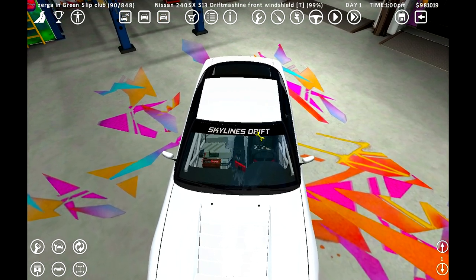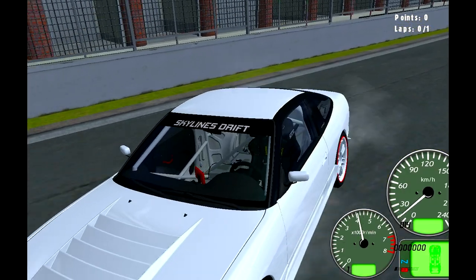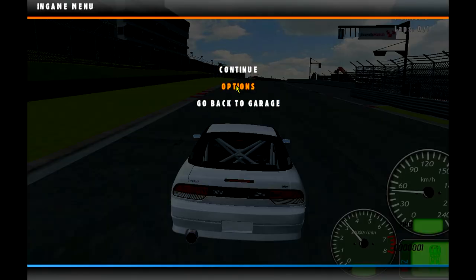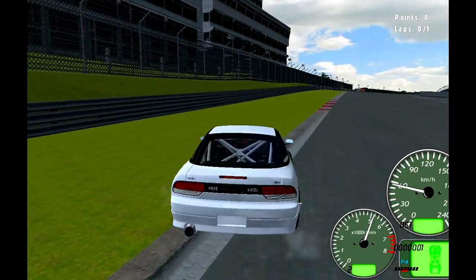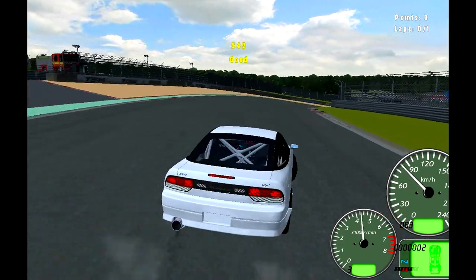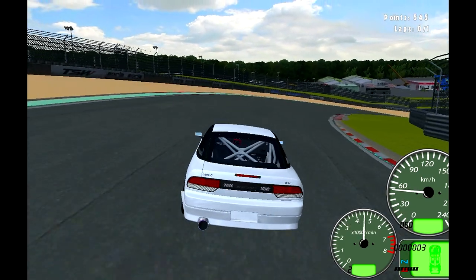Since this is a drift game, let's go see how well this thing drifts. This is auto and it's shifting. That's nice — it's eco-friendly. Manual plus auto clutch — that's exactly what we need. This has a red line of 5K. Can you hear the audio? It's literally breaking my fucking headphones. Since the audio is just banging and destroying my headphones — probably yours as well — I'm going to turn that off.